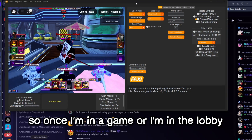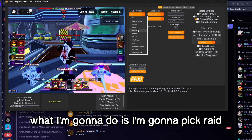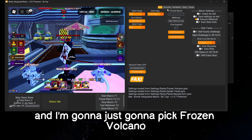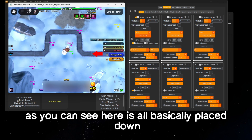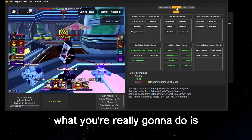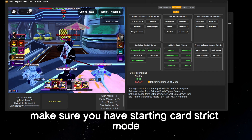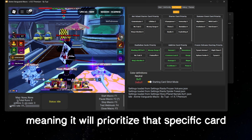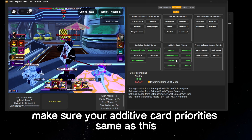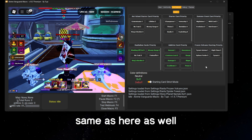Once you're in a game or in the lobby, pick raid and pick frozen volcano. Everything is basically already placed down — you don't need to do anything. Then check the card selector: make sure you have starting card strict mode enabled, meaning it will prioritize that specific card. Make sure your additive card priority matches this, and your frozen volcano starting priority is the same as shown.